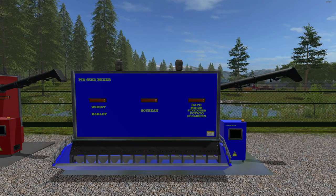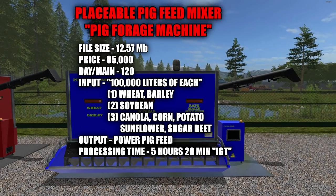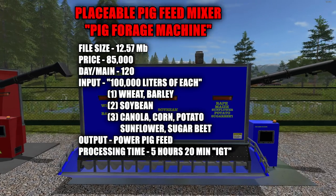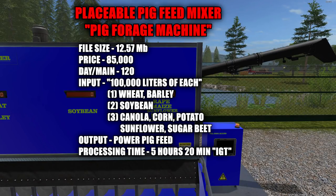This one is called the Placeable Pig Feed Mixer Pig Forage Machine. File size is 12.57 megabytes, priced at $85,000 with a $120 a day maintenance fee. This one takes a bit longer to process. It needs three different things: first, either wheat or barley; second, soybean; and the third slot can take any one of five items — canola, corn, sunflower, potatoes, or sugar beets.